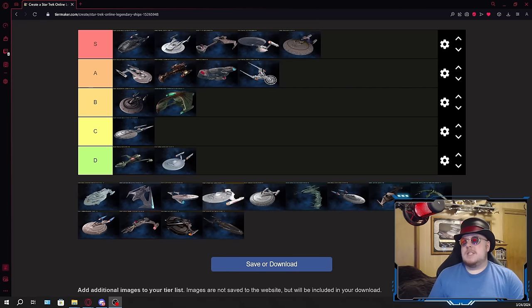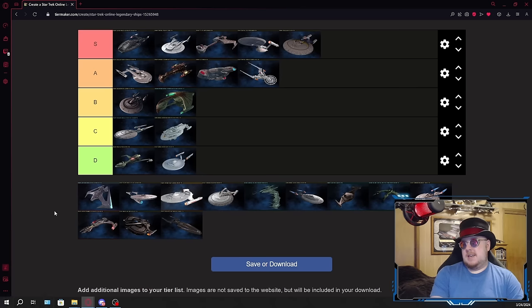Another science ship on the list — the Legendary Intrepid class — going in C. The Glenn got much better seating. The Intrepid got screwed with primary Miracle Worker and a secondary Pilot seat, neither of which are particularly good for science builds. The only upside is its starship trait — the Extensively Modified Warp Core — which is really useful for Tour of the Galaxy runs if you're interested in grinding a million EC a day. Overall the Legendary Intrepid is kind of a disappointment. If you want a good version of the Intrepid, go get the Trailblazer.